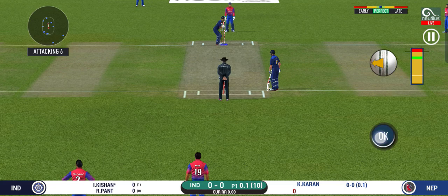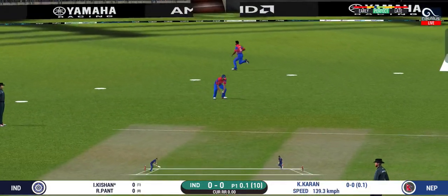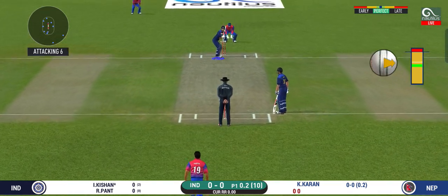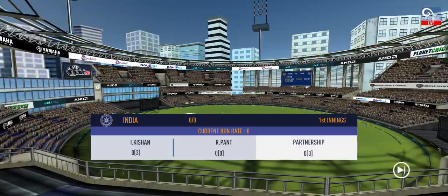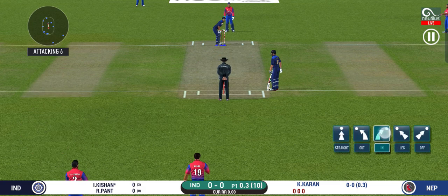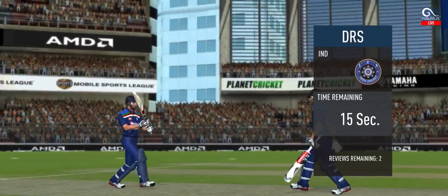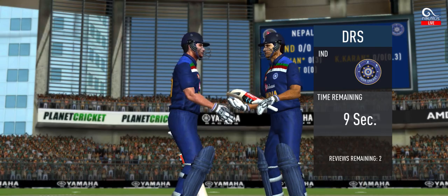Bowler needs to be precise with their line and length with this field. Wanted to push into the gap but the fielder cuts it off. Fielder at deep extra cover for extra protection. Hit straight to the fielder, unable to find gap. Bowler bowling from his preferred end. That's a big appeal. Looks out. And the umpire gives it.